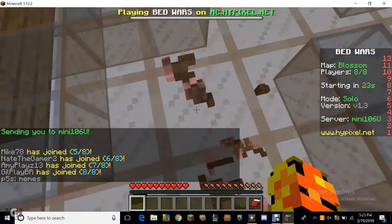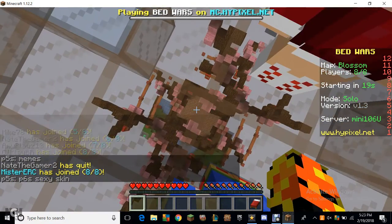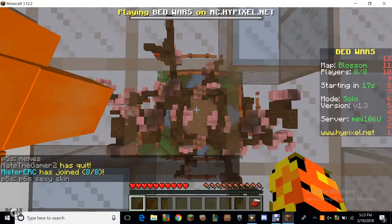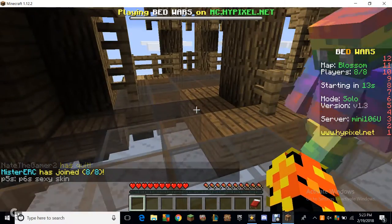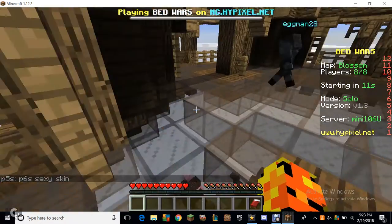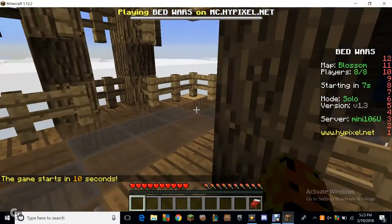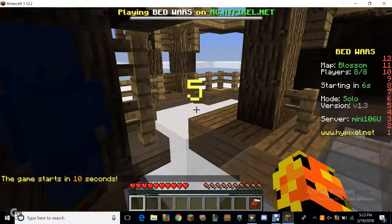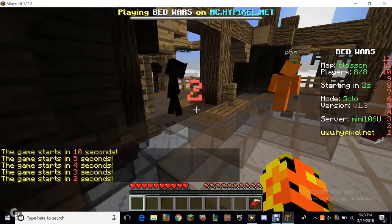We are in - here is the map, it's still loading in. It looks like a tree or something. There's 20 seconds. The emerald spawner is over there. So what bed wars is: we have to protect our bed. If other people destroy it then we can't respawn, but if we have it we can respawn. Otherwise we are eliminated. Right now there are only teams of 1.